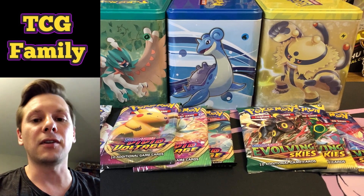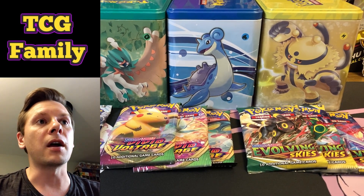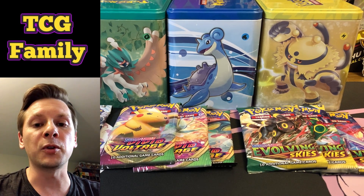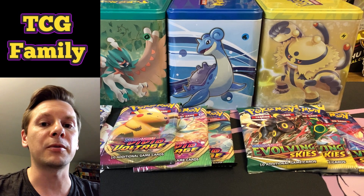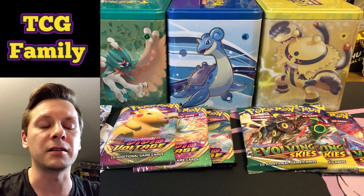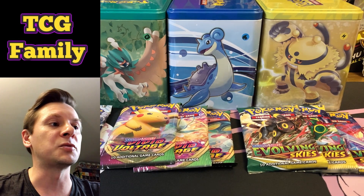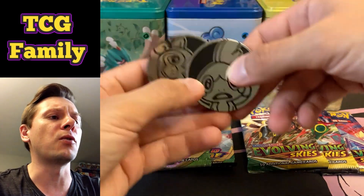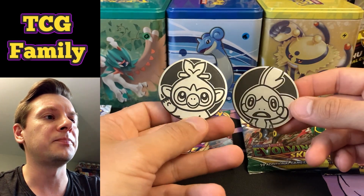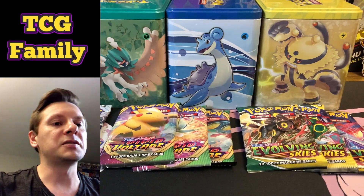If you're looking for an Evolving Skies product that's still fairly priced and comes from a reputable source where you know it hasn't been weighed or tampered with, I would highly recommend these specific stacking tins from the Pokemon Center before they sell out, because they certainly will. We've got two coins unfortunately — didn't get a third — but these are the larger-sized coins, really cute.